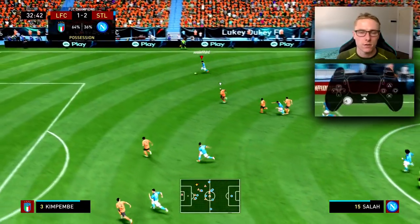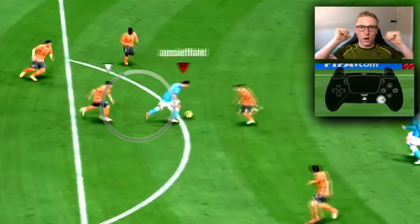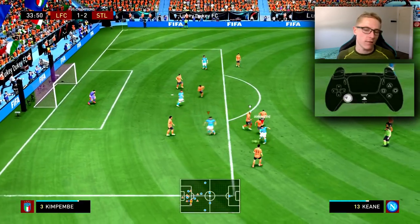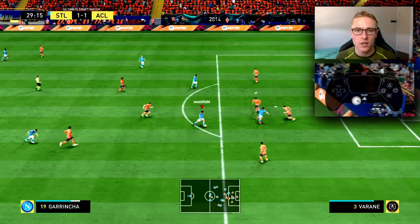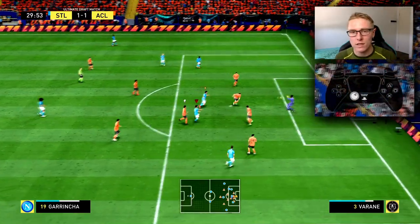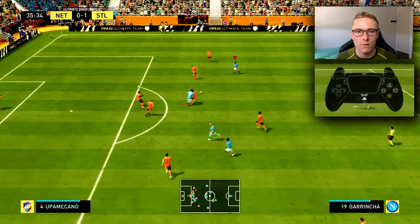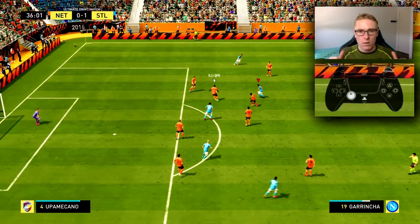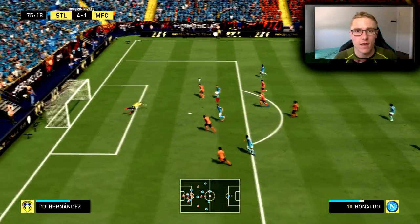The best time to use the sombrero flick is when there is a defender approaching you from behind and you are facing the opposite direction. If they're quite aggressive and coming at you, you flick it over their head unexpectedly — it's quite hard to read. You can then continue running on with the ball or have a shot first time inside the box. You can also use it when there's a defensive line behind you that you want to flick the ball over.